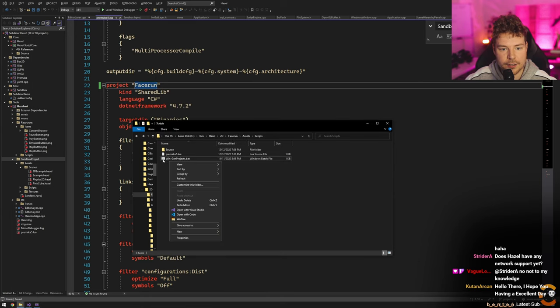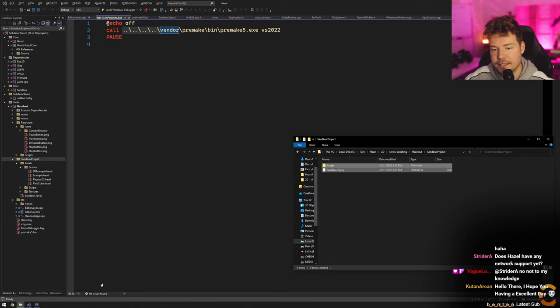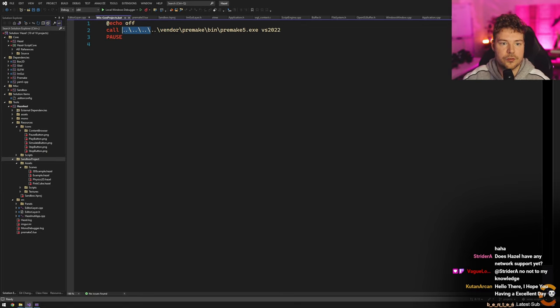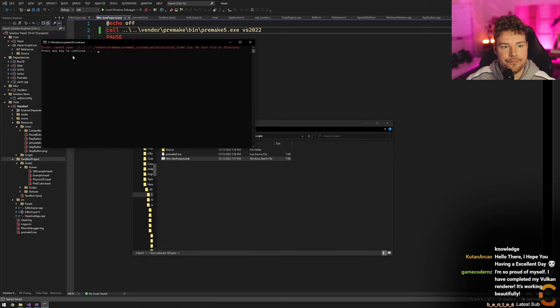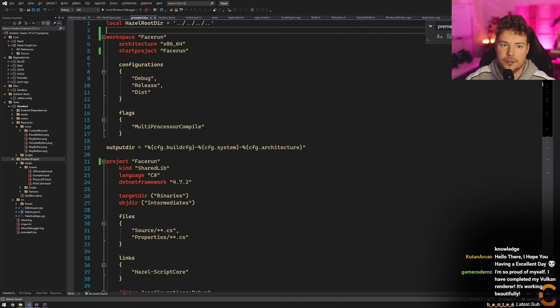This is the stupidest thing ever. So that's going to complain about the path, because it's actually going to try and find that. This is where you either ship this with premake, or you have some kind of central location on your computer that contains it, or you can link to a current version — like whatever your currently active version of Hazel is. That's how we do it in Hazel dev. We have an environment variable here. But you can always just ship it with premake. So we might actually just do that — copy premake into Face Run.